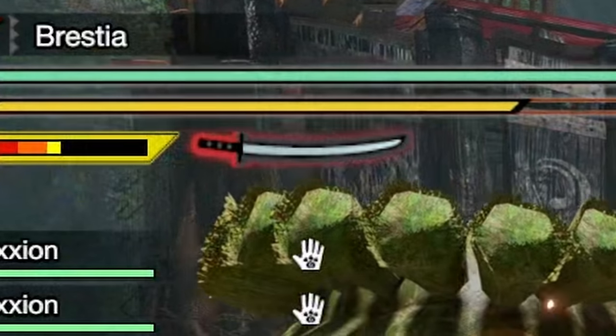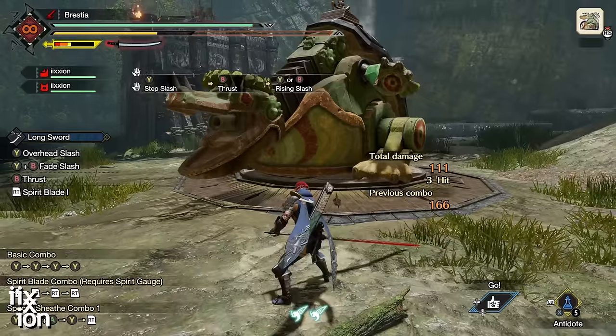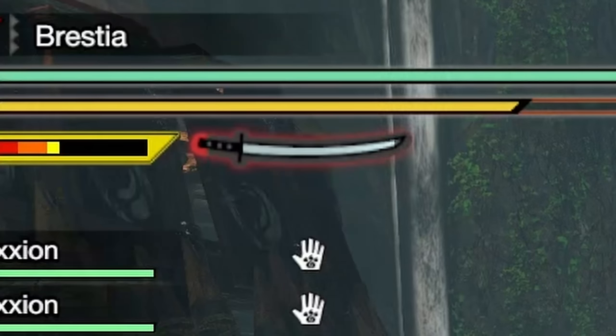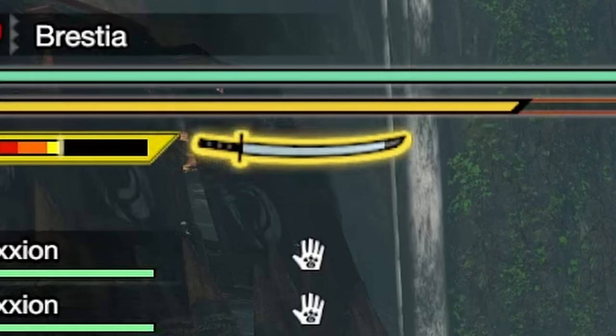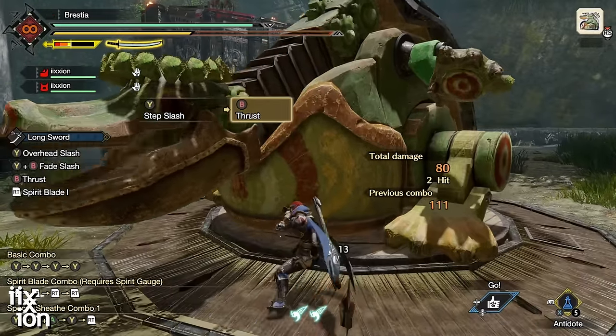Once that red outline drains, you're going to lose your red charge level and go to yellow, and then yellow will start ticking down too. It's very important to keep your charge level high. You want that outline to be red as much as possible because that means a much bigger damage multiplier to all your attacks.